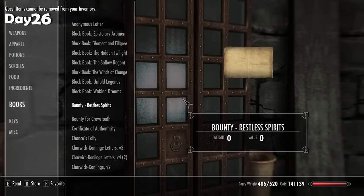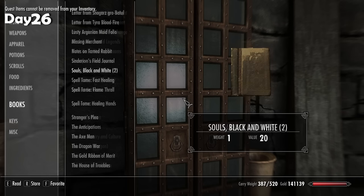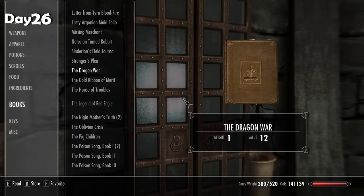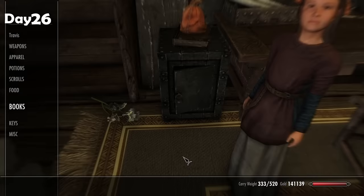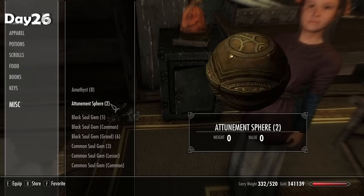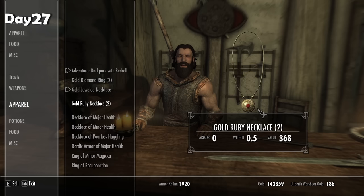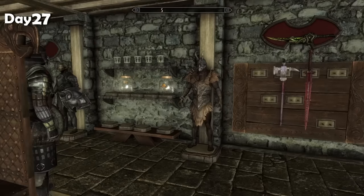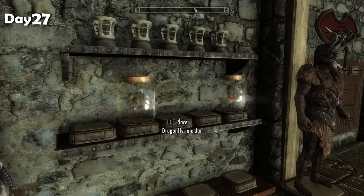I headed back home to find out I can't put these stupid black books away — they're classed as a quest item even when you finish the quests attached to them. We do have all seven of them now though, so that's nice. There also isn't a space for the split claw, so sadly I'll have to put it in my safe with other random bits. Going from dragon priest masks and dragon claws to bugs — yep, we're going to be collecting bugs next.